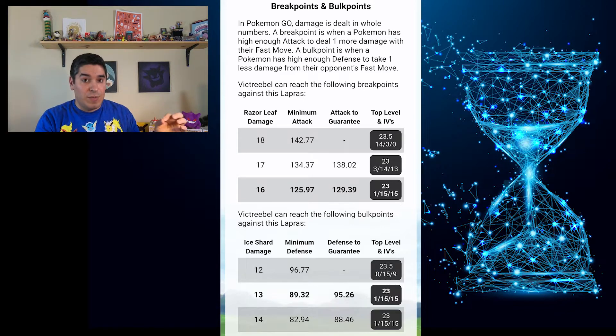You can see there are actually two different breakpoints with a Victory Bell against a Lapras. Their Razor Leaves can do 16, 17, or 18 damage, but it definitely can change depending on your IVs. The number one ranked IV, I believe, is 1-15-15, but a 14-3-0 will actually do more damage and it could alter the outcome of your match.